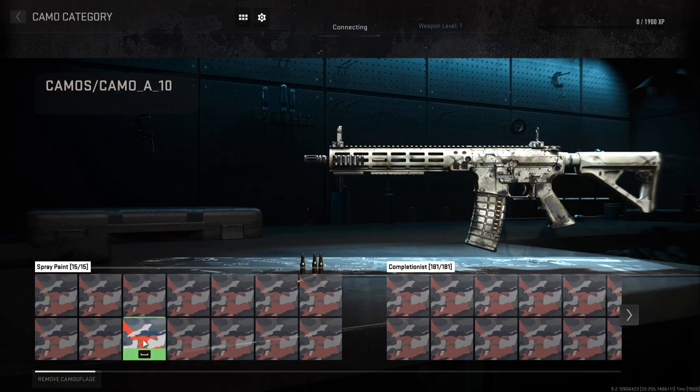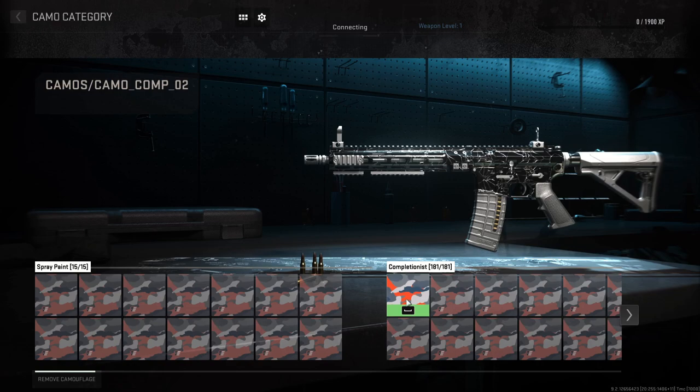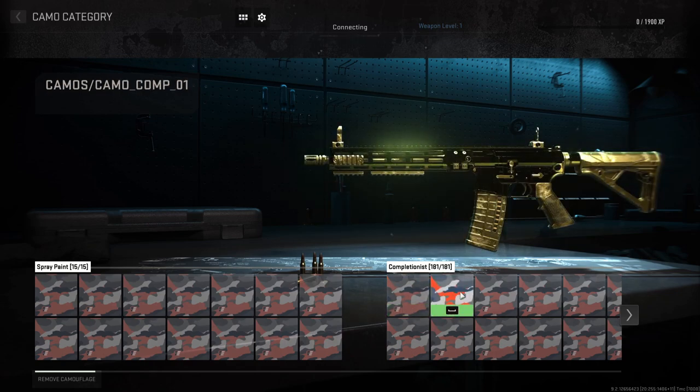These don't look terrible. I hate the cheese ones — there's always one in every game. Okay, these are the mastery camos right here. Oh my god. I'm assuming this is platinum, which looks phenomenal. Oh my god. This is gold? Gold looks so good — it's like glowing.